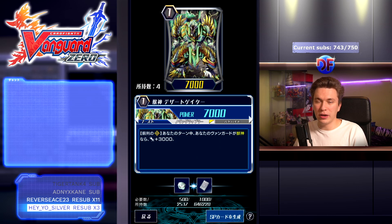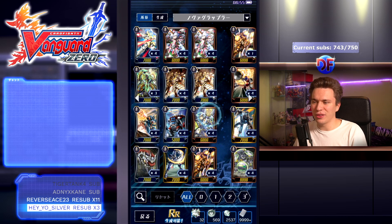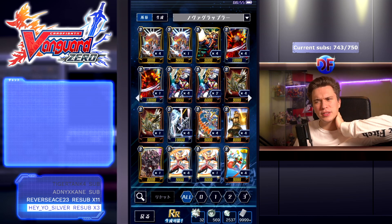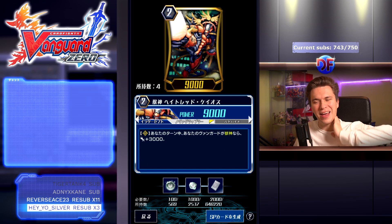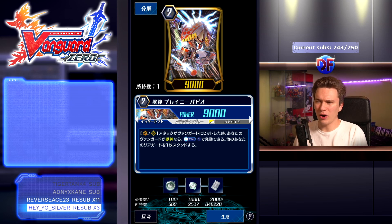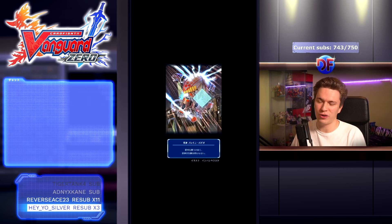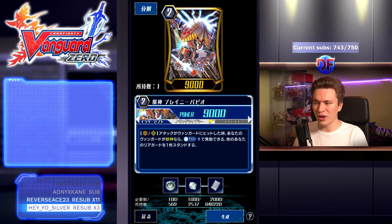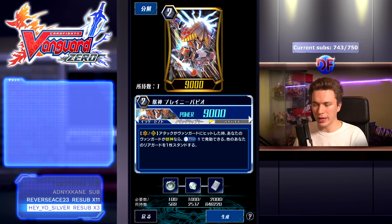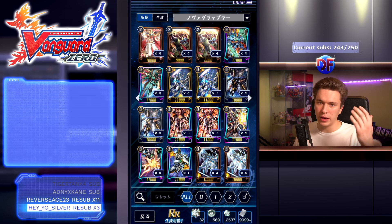Beasties also got a 10k attacker grade one — basically the industry standard at this point. For grade twos, Brainy Papio is definitely new support for Beasties and a really good card. When his attack hits a vanguard, if you have a Beasties vanguard, Camas 1 and stand one of your rear guards. This allows for some early rush because you can stand things like Golden Anglet that get extra power immediately. He's a great card overall — definitely a four-of in Beasties in my opinion.